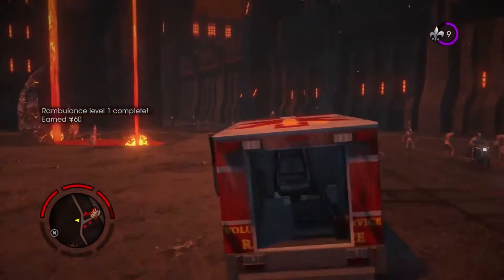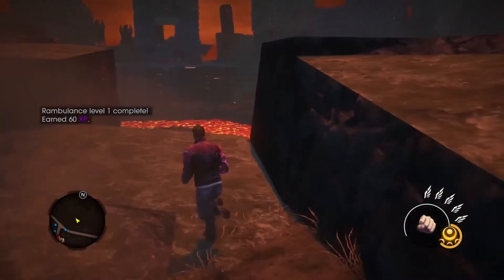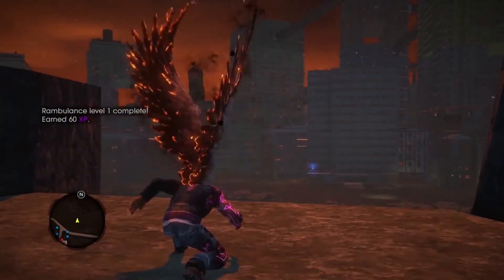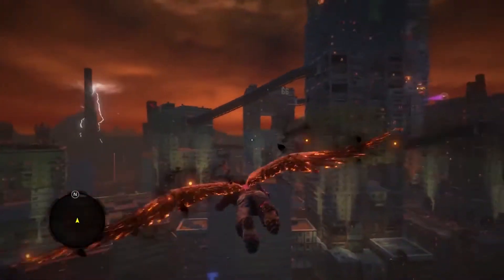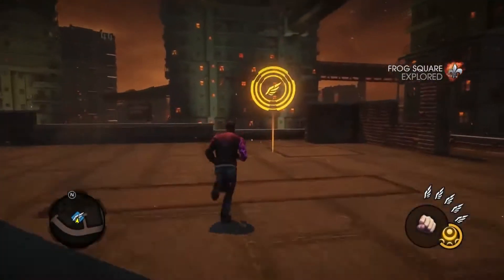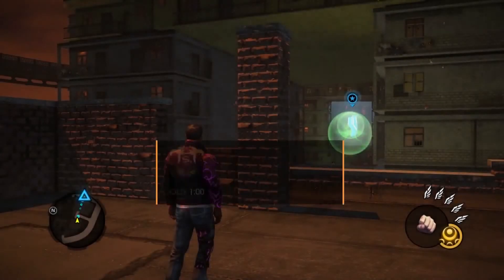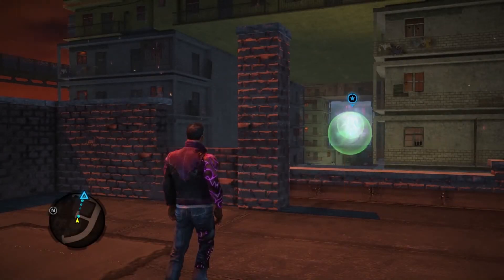Now that Gat's finished Rambulance, it's time for him to explore a new section of Hell. We're going to show off our new key feature: Flight. And here we're going to show it a little bit more closely in the Hellblazing activity. For those familiar with Blazing from Saints Row 4, this is very similar, except with Flight.